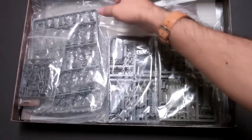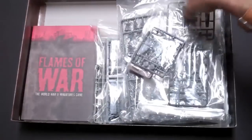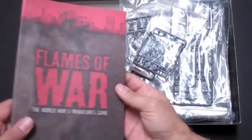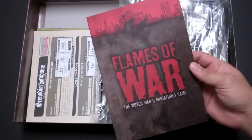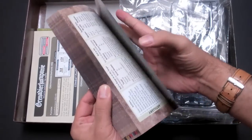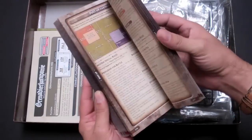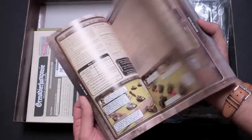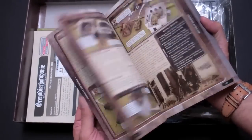And then all the plastics. Before we get into the miniatures, let's move some of these things aside. You get the mini rulebook — this is the full-size mini rulebook. It is a good-size thing; it is thick, almost 300 pages, full color, lavishly detailed and illustrated, with tons of examples.